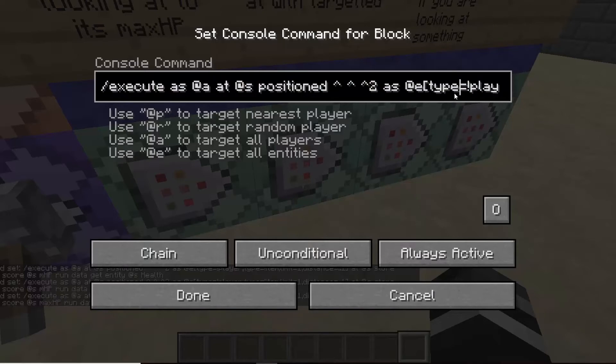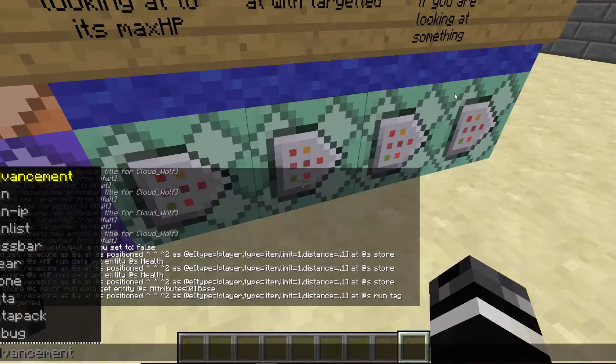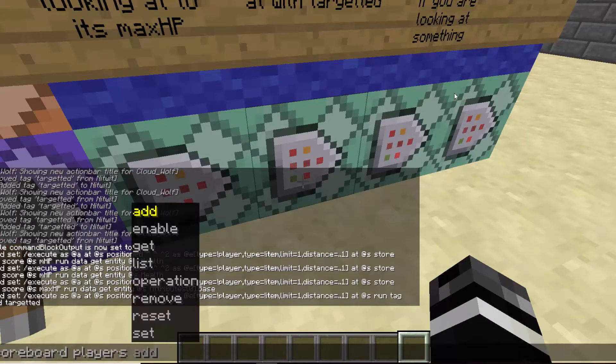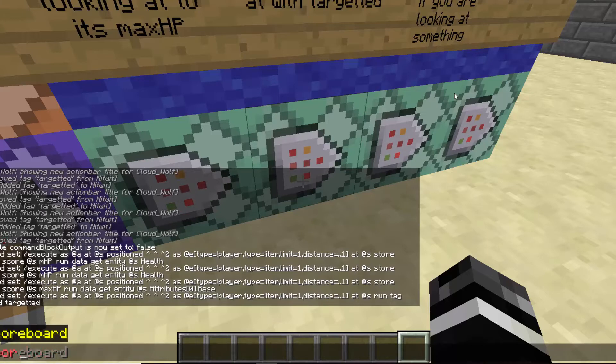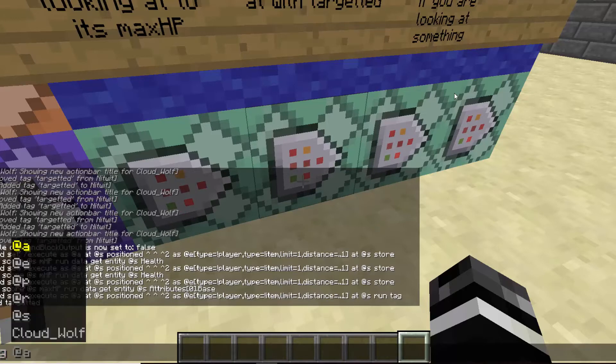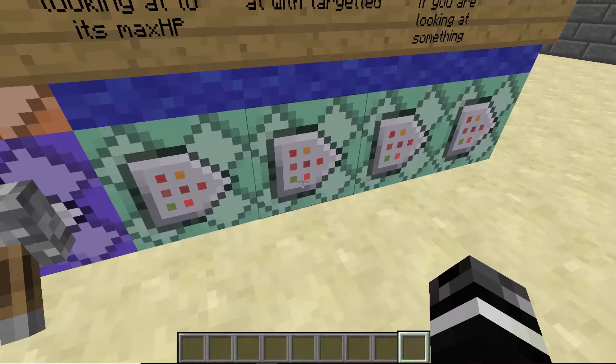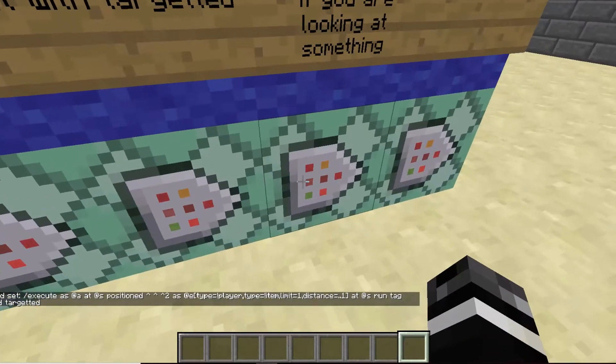Then we are looking at the same entity and adding a tag called 'targeted.' Tags changed — you have to use slash tag, not scoreboard players tag; that's no longer there. It's slash tag and it works just how you expect: tag, selector, add, and the name of the tag. Simple. So this one we're adding a tag to them called 'targeted.'